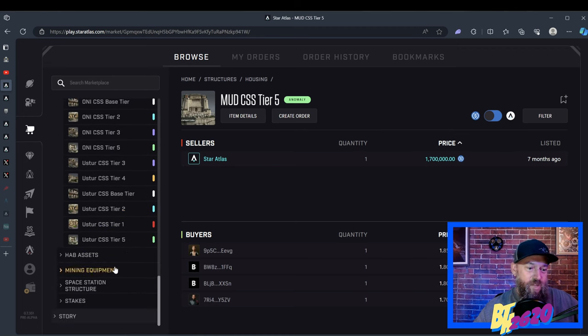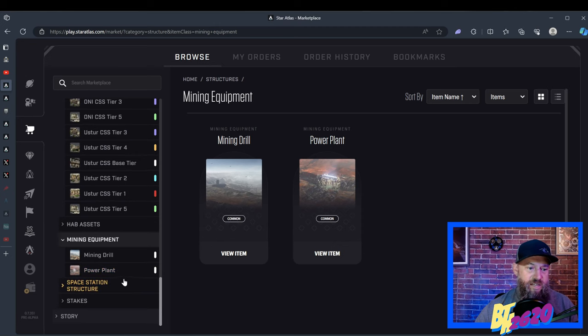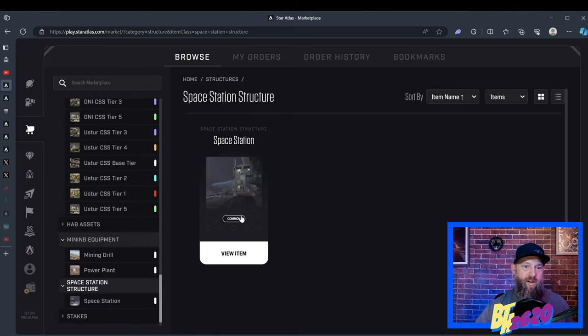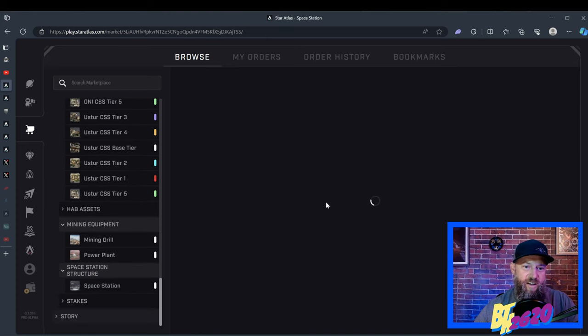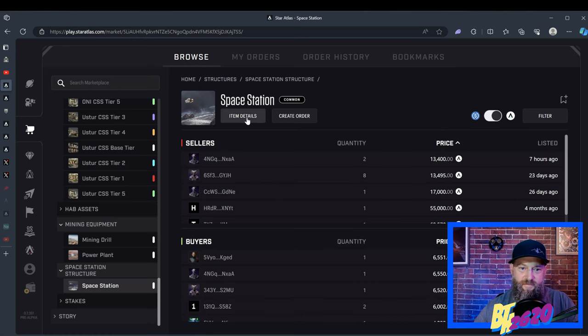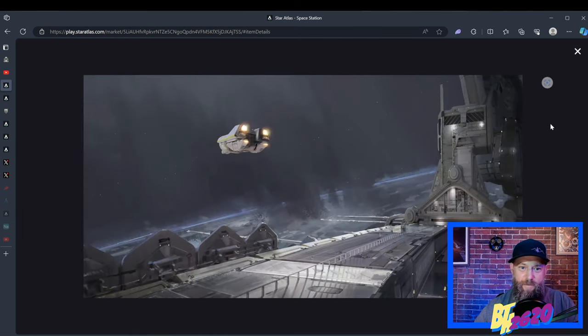In the future, as we discover certain planets, we'll be implementing those claim stakes to basically claim a piece of land. Once we claim land, we can set up different equipment to start mining it. They're offering a mining drill, which needs a power plant for power. You can also have a space station above the planet — I imagine it'll tractor-beam all the mined resources up so you can grab everything from your ships and bring it out to the central space station. I grabbed a space station because they weren't too much — only about eight bucks at the time, now up to about $18 — but they look huge when you click on them.